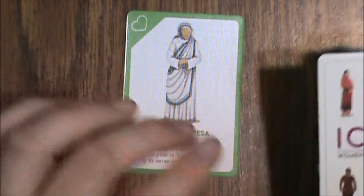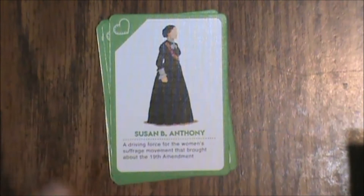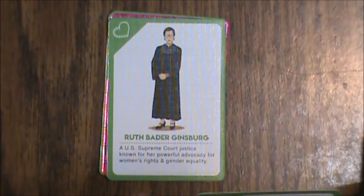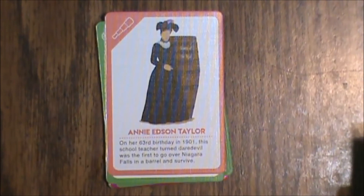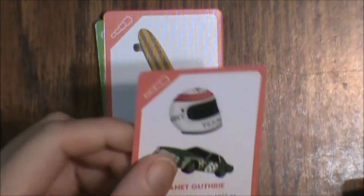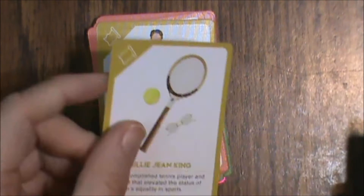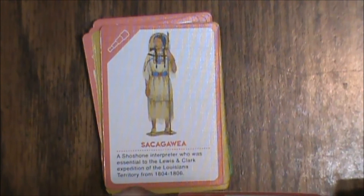First up we've got Mother Teresa, Harriet Beecher Stowe, Malala, Susan B. Anthony, You, Ruth Bader Ginsburg, Rosa Parks, Harriet Tubman, Anne Frank, Annie Edison Taylor, Patty McGee, Janet Guthrie, Valentina — I'm not even trying with that last name — Victoria Woodhull, Billie Jean King, Madam C.J. Walker, and Queen Elizabeth the First.